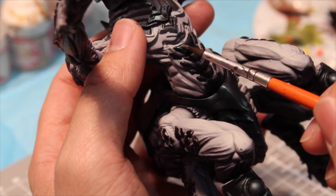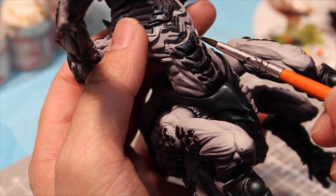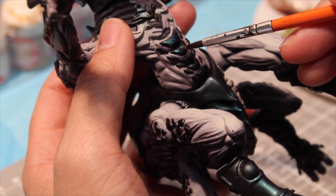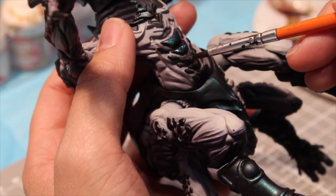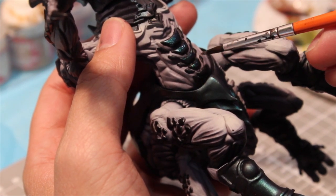For areas of the carapace that are too small or detailed for the airbrush, we can apply the color shift paint with a regular brush. I'm concentrating on the upper parts of the carapace plates and letting the bottom remain mostly black, and we can use the brush to touch up the highest edges of the carapace plates just like doing a highlight.